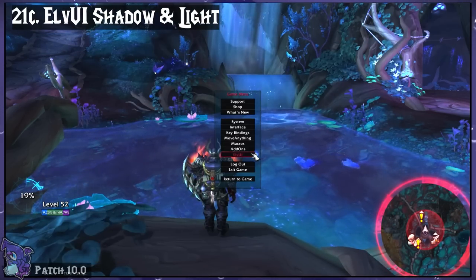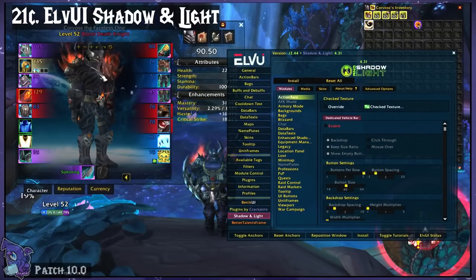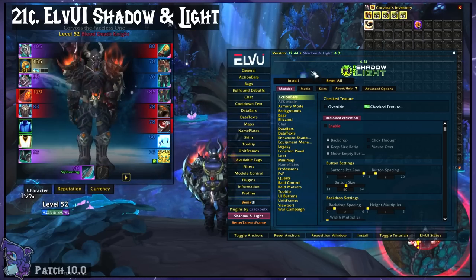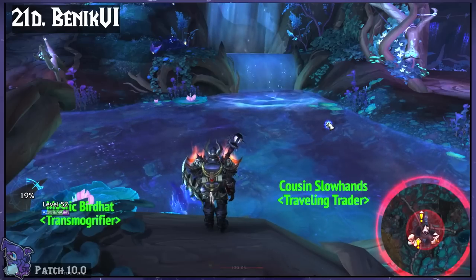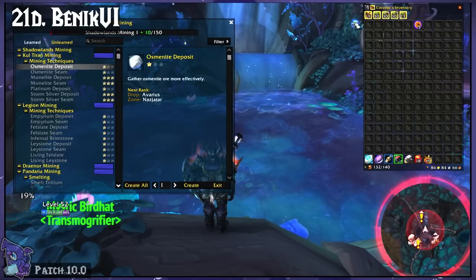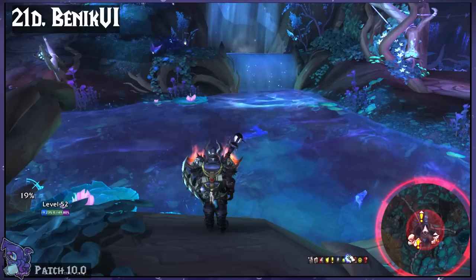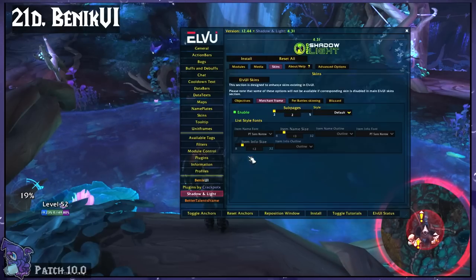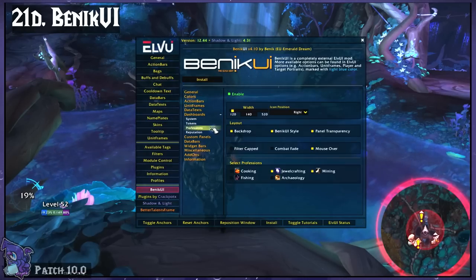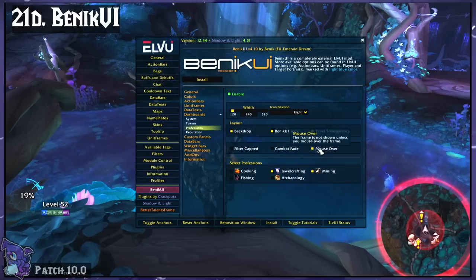ElvUI The Shadow and Light adds a ton of neat tweaks to ElvUI, but I mainly use it for two things: this little pop-out professions tab that can be set to fade and it matches nicely with the rest of my minimalist setup. If you want to see how I use ElvUI in my own setup, check out my UI series linked in the description below — it's a bit old, but still very accurate.